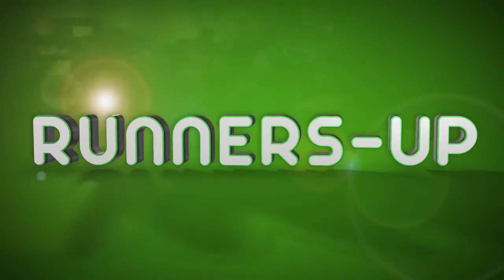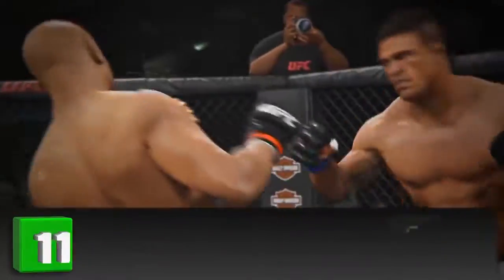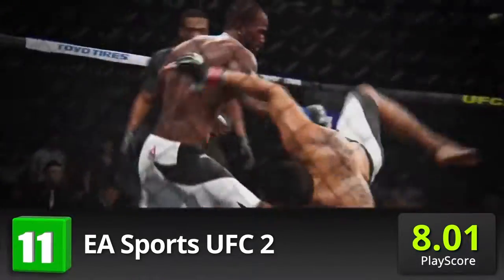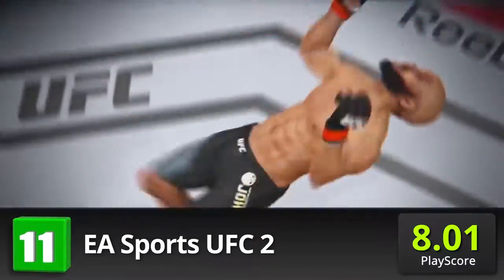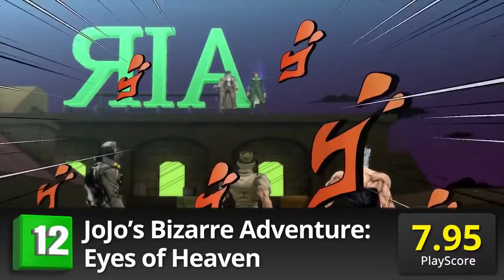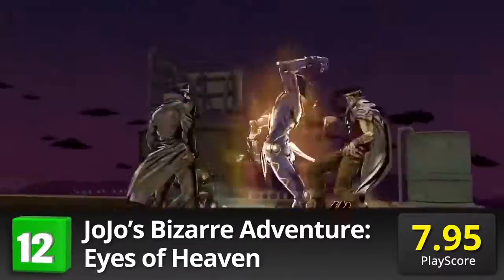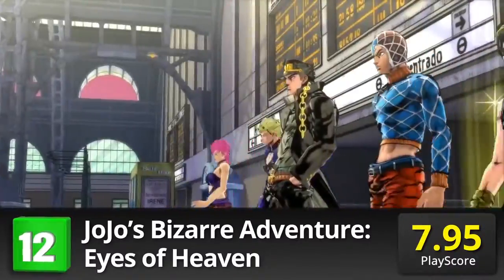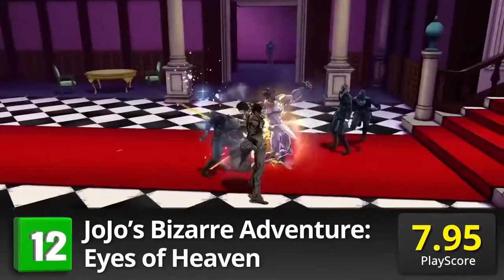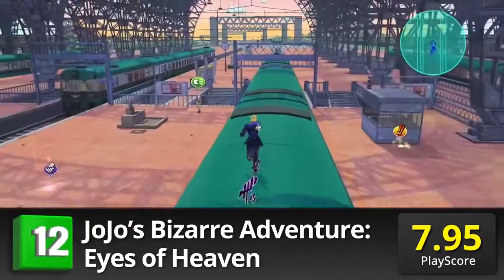And here are the runners-up before we reveal the number one. EA Sports UFC 2: Play as premier fighters in the most realistic MMA game yet. Step into the ring and show off your skills with grapples, tackles, and takedowns. It's a knockout with a PlayScore of 8.01. JoJo's Bizarre Adventure: Eyes of Heaven — Hirohiko Araki's successful manga takes to the console world with nimble steps. Reunite with ancestors and form tag teams in a role that defies the laws of time and space. It has a PlayScore of 7.95.